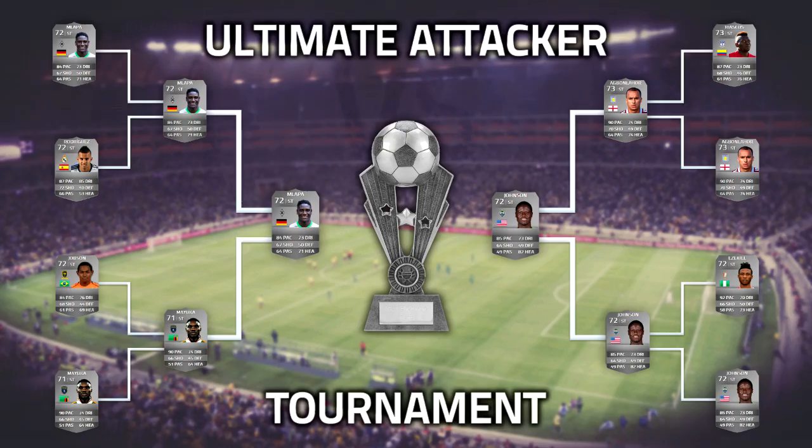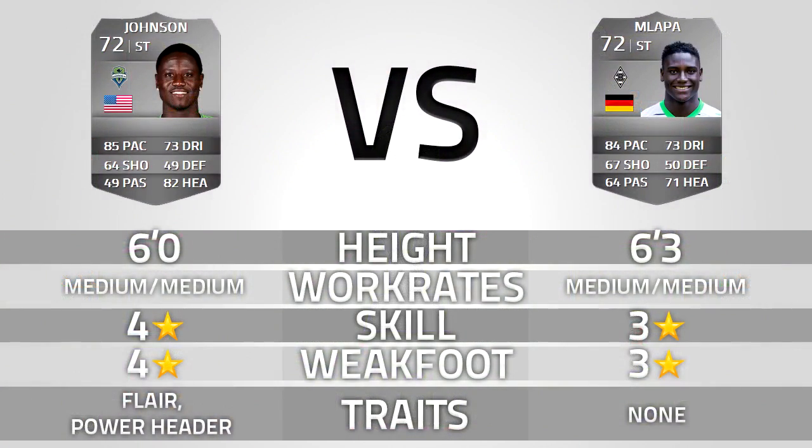Let's dive in and have a look at these two players. First up, Eddie Johnson — 72 rating overall, 85 pace, 64 shooting, 49 passing, 73 dribbling, 49 defending and 60 or 82 heading. He's 6 foot, medium/medium work rates, 4 star skill, 4 star weak foot, with flare traits and power header traits.